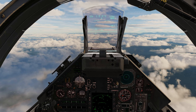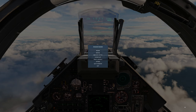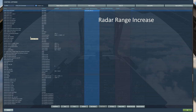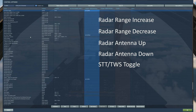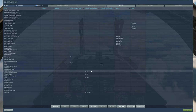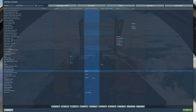This episode is going to go over the radar control panel, or the PCR. But before we do that, we're going to go over some HOTAS commands we'll use throughout the radar series. Make sure you have M2000 selected. We're going to add: radar range increase, radar range decrease, radar antenna up, radar antenna down, STT and TWS toggle, TDC D-Press, and lock target.